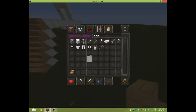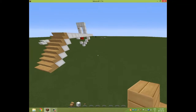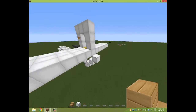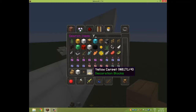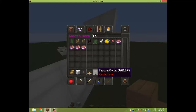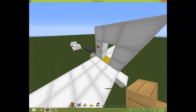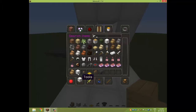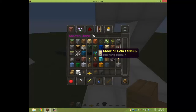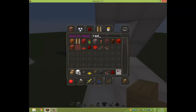So what will we need for this? We'll need a button, we'll need carpet, we'll need a fence gate, we'll need hoppers, we'll need solid blocks. We'll need a comparator, we'll need some redstone, redstone repeaters.